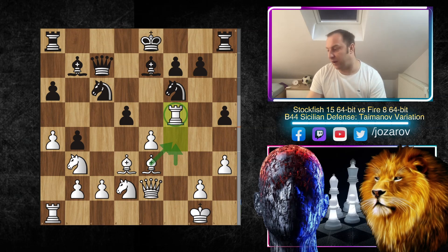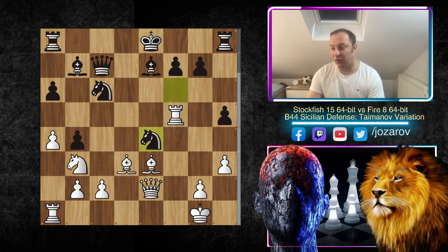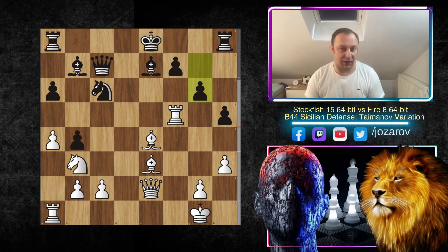After Rook to f5, if you try d4 then Bishop to f4 and the queen is attacked. Even if you try d takes e4, then Knight to e4, Knight to e4, Bishop to e4 — and if you play g6 to kick away the rook, you can pause the video and try to see a good tactic. We want to improve our attacking skills by analyzing these great moves by Stockfish. After g6, the beautiful move would be Rook to f7.